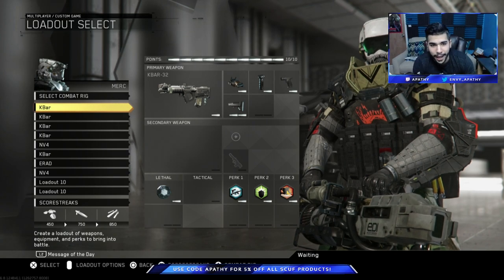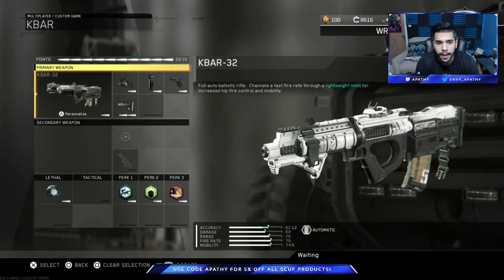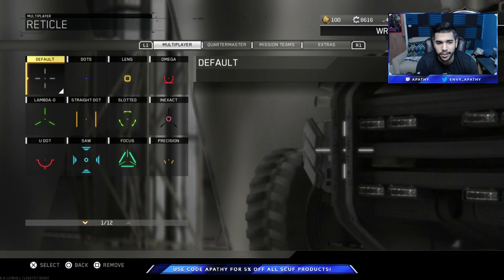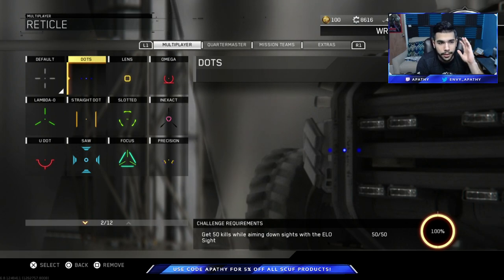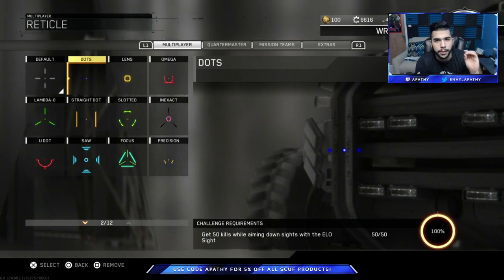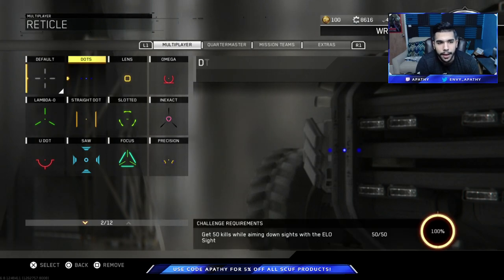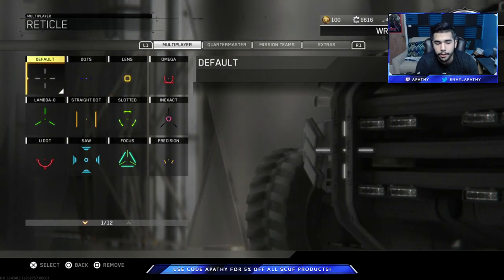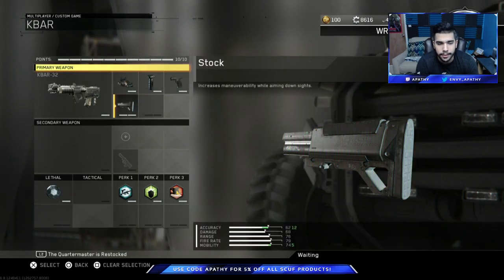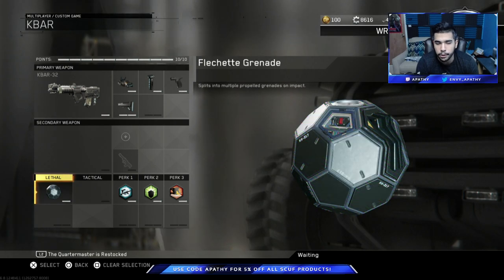Let's start off with the K-Bar — best gun overall, basically a sub slash AR, very dominant. I like to use a default scope; I think the default is the best just because the dots can sometimes be hard to follow and are a little too bright. The default is a dark yellow, so it's easier to see. If you don't like the default, dots and lands are probably the other two best options. I use grip, quick draw, and stock — pretty much necessary on the K-Bar. I've got dexterity, attack resist, dead silence, and a frag grenade.